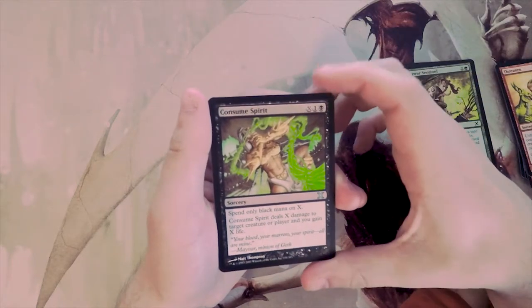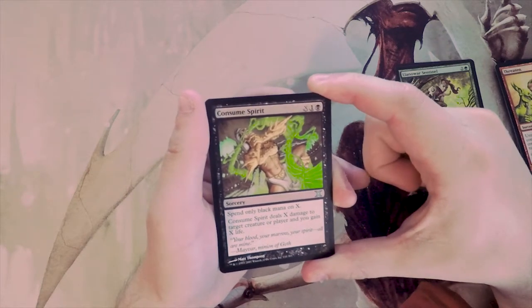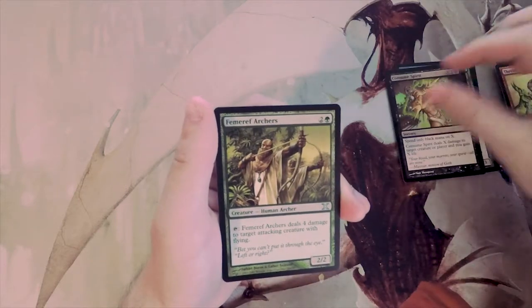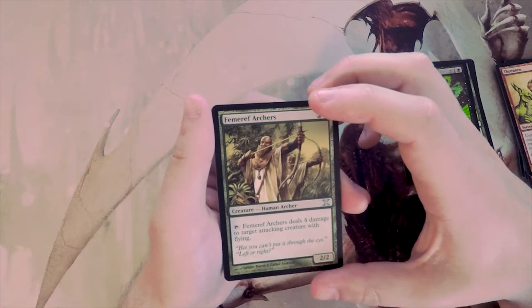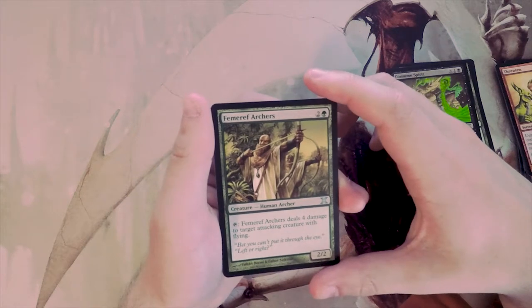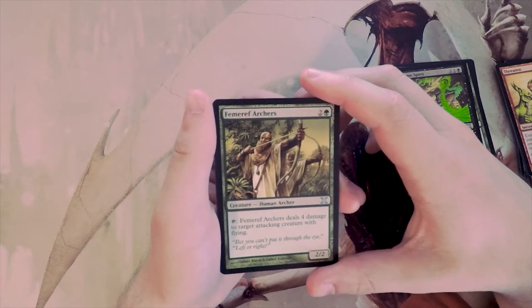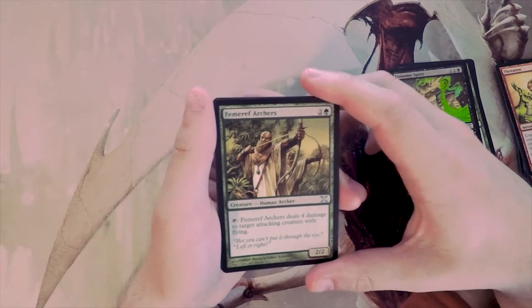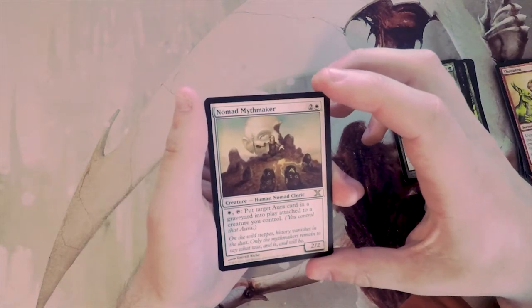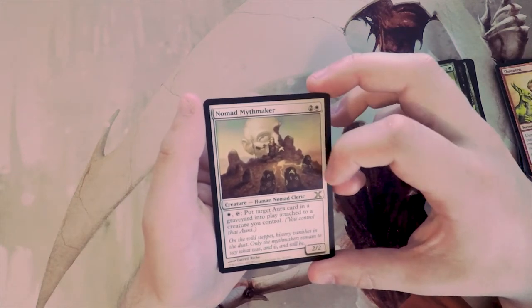Consume Spirit costs X and two black — it deals X damage to a target creature or player and you gain X life. If you're in a mono-black deck this has really high upside. Femeref Archers costs two and a green for a 2/2 — you can tap it to deal four damage to a target attacking creature with flying. That seems potentially interesting against flying decks. Our rare is Nomad Mythmaker, a 2/2 for three.